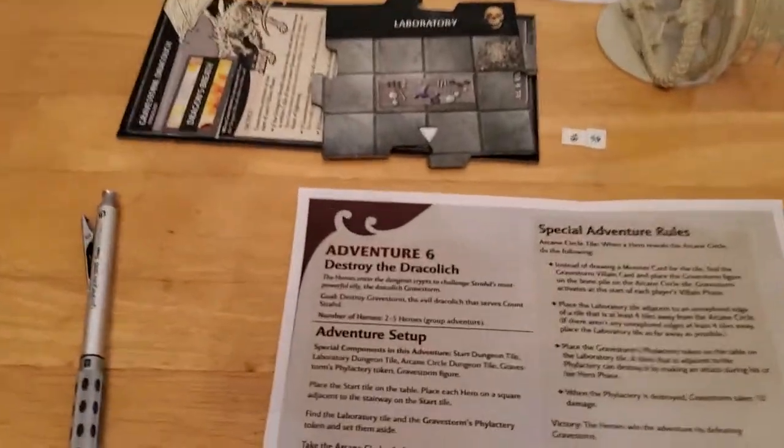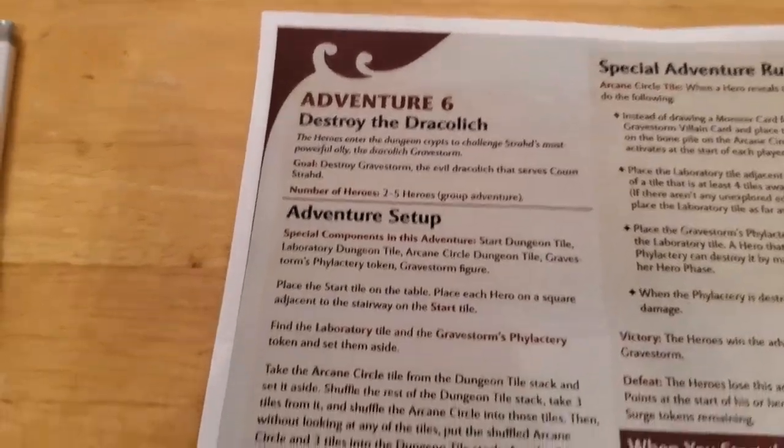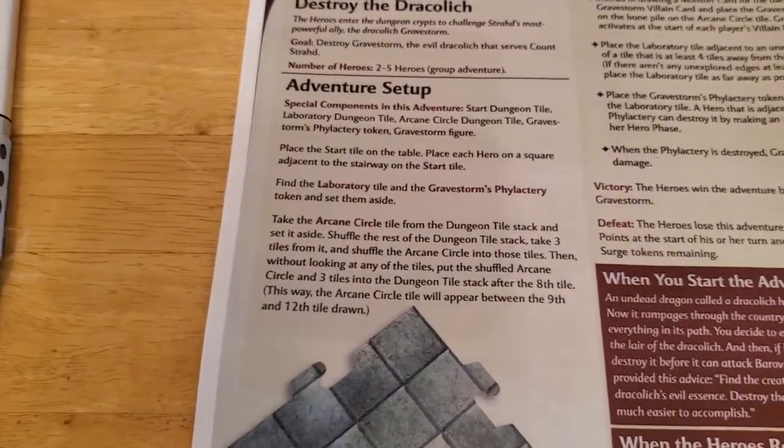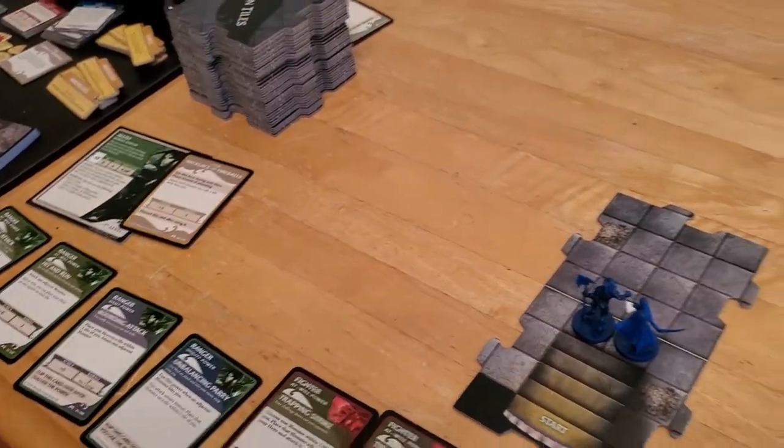Today I'll be playing adventure number six, Destroy the Draculich, from the Castle Ravenloft board game. I've already gone through the adventure setup, shuffled everything, and drew treasure items for Arjun and Alyssa, so that's already done. We're ready to dive right into the adventure.